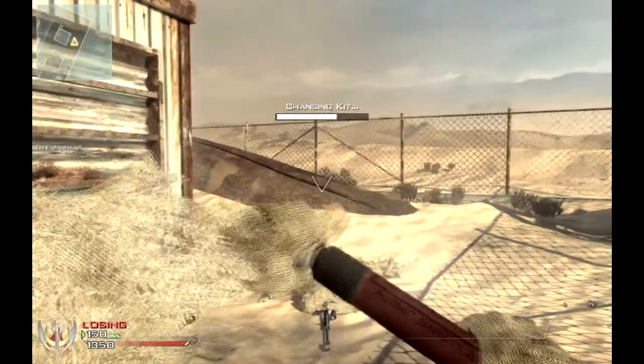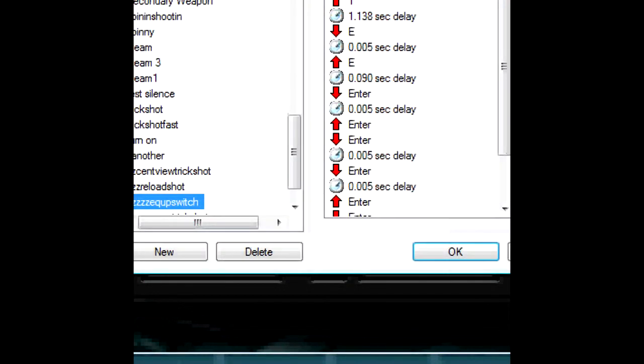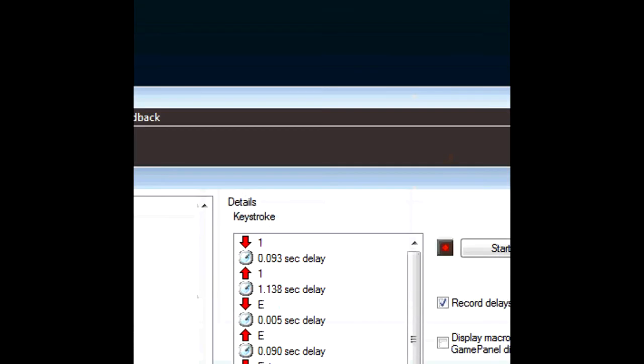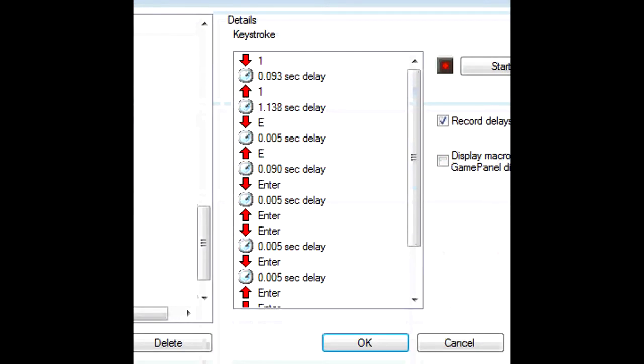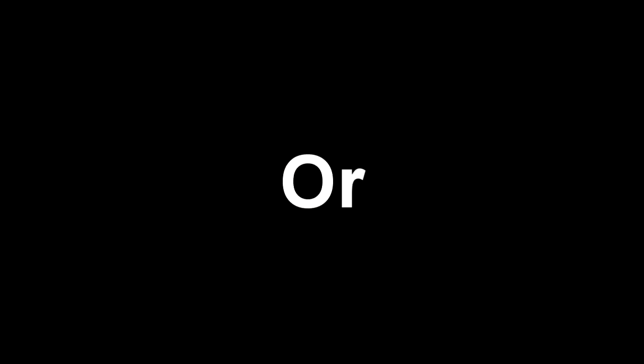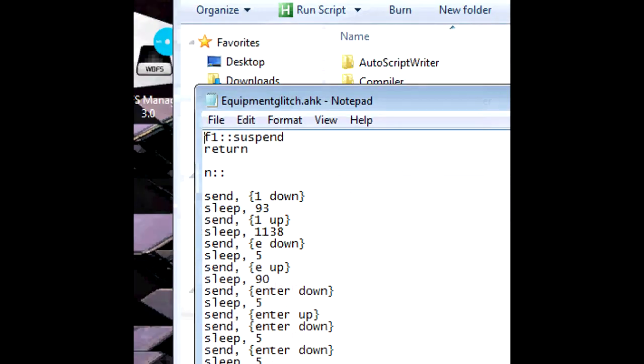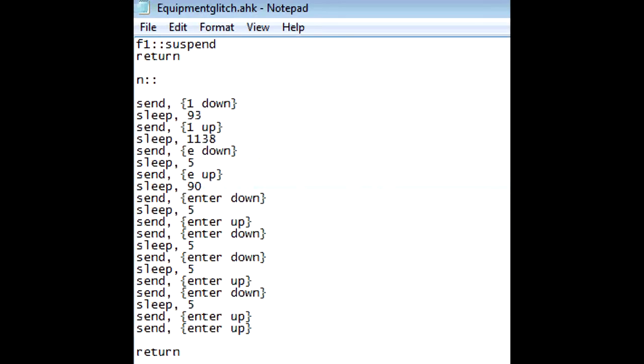Sometimes you end up putting your flare down and you have to pick it back up. Usually I look at the ground so that it levels out the frames per second. If you have Logitech and Auto Hotkey, this is what it's gonna look like. It will be in the description to download, so you don't need to copy that down.